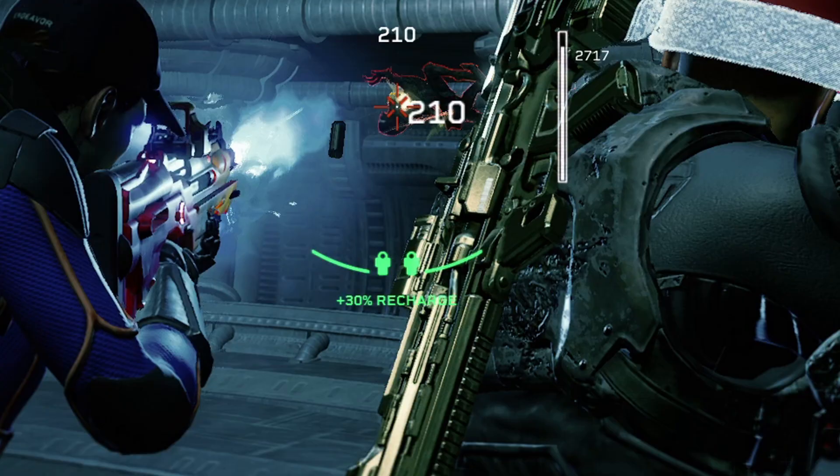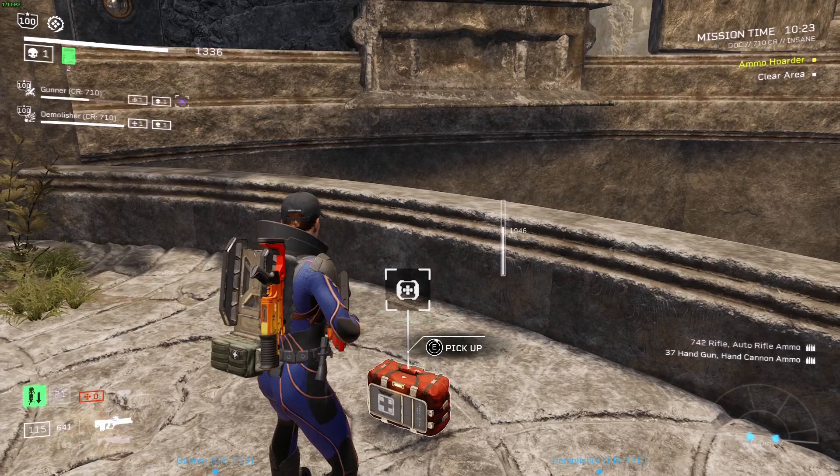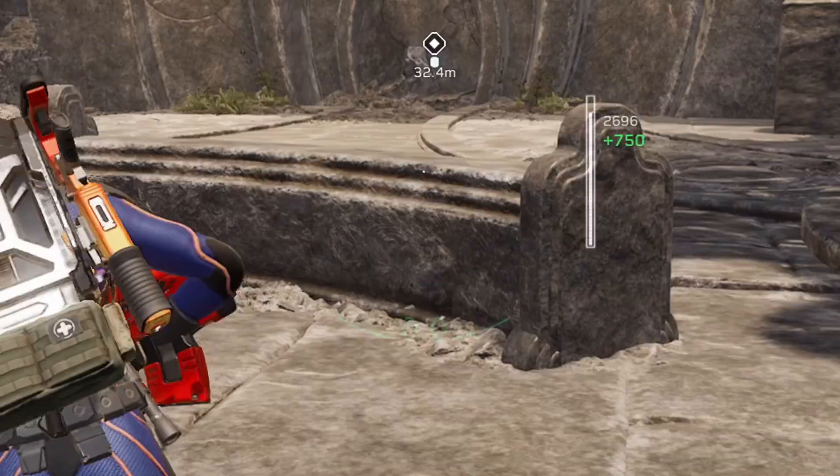And lastly, the passive, which is Field Medic. For each nearby ally, your ability recharge speed is increased by 15%, and picking up a medkit restores a portion of your station's energy, allowing you to heal for longer.